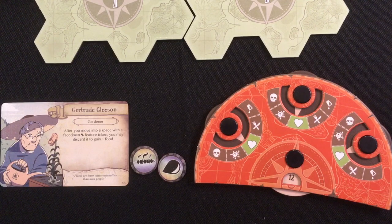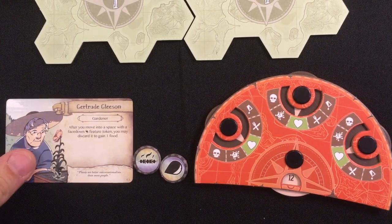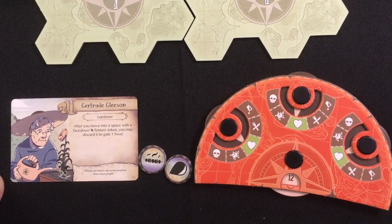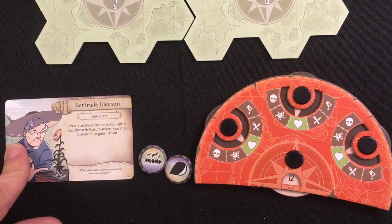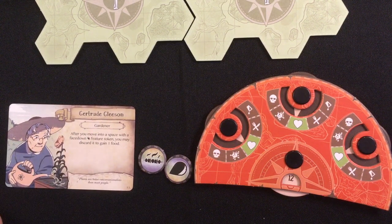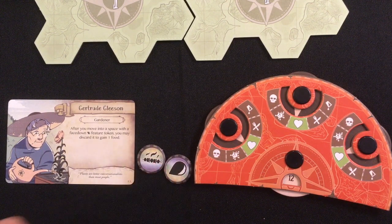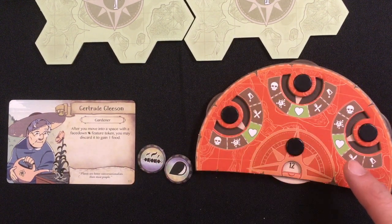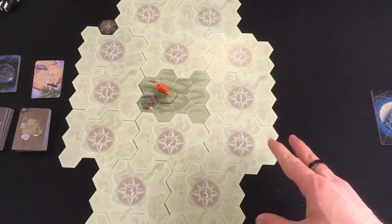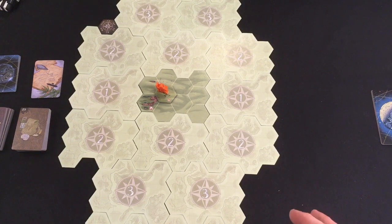Alright, this is Mike and we are back with scenario two of Discover Lands Unknown. Hopefully you've watched scenario one — if not, I recommend you go back and look at that. We're sticking with the 'if it ain't broke, don't fix it' mantra and I've got Grandma Gertrude with her ability to turn wood into food. Starting with one food, one water, twelve stamina, no damage.